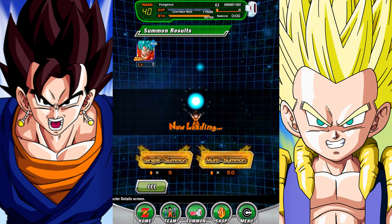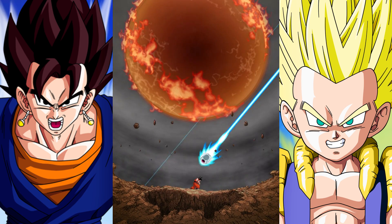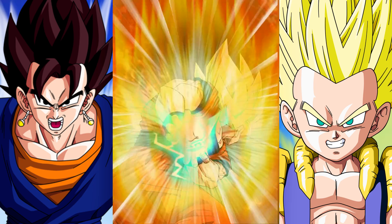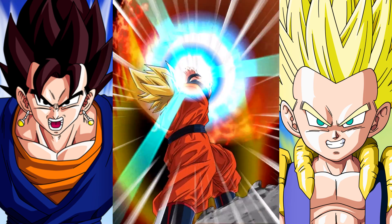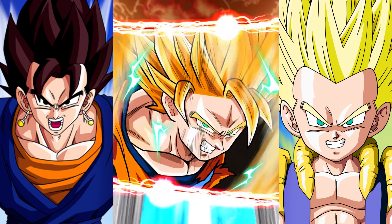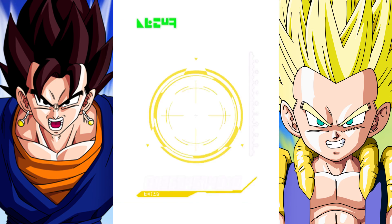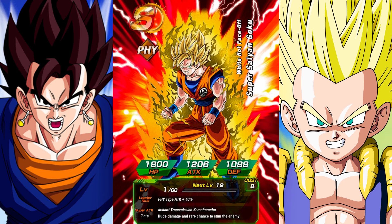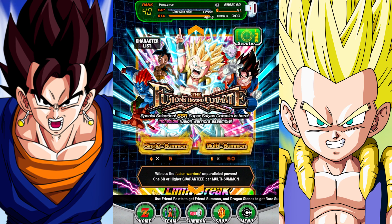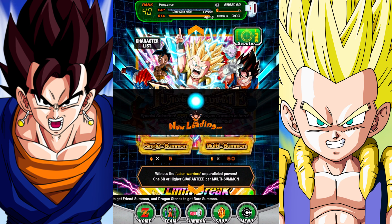Maybe the water gargle is our go-to method! I can't believe that just happened. Gargle that water, baby — this works guys, you've got to try it. You know, we haven't gotten a Vegito today, I think we're due. Super Saiyan Goku, okay, that's an SR — not bad. I just grabbed a couple more Dragon Stones, so we've got two more summons to do.